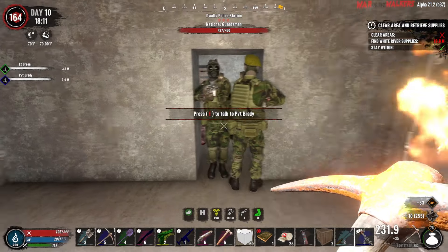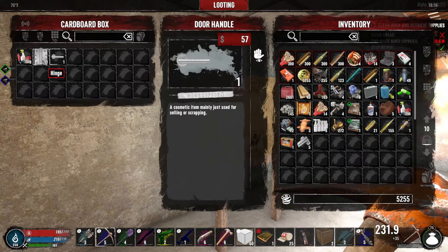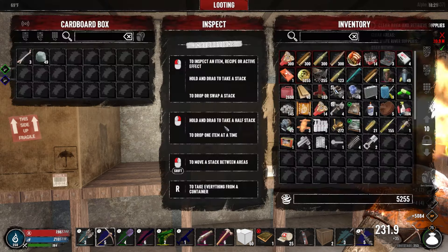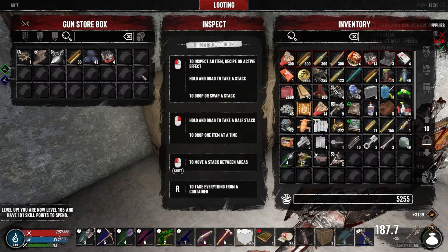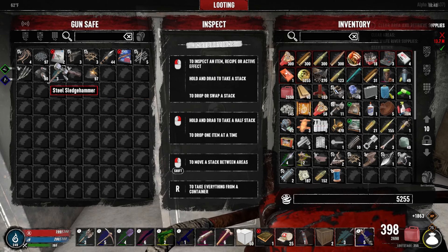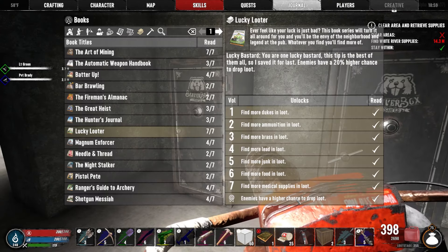This is what we're here for, guys. Let's look at what Lucky Looter gives us. Lucky Looter — enemies have a higher chance to drop loot. That's a good one. 20% higher chance. Desert Vulture, but these level one's just don't sell for much. Get ready boys — zombies everywhere.